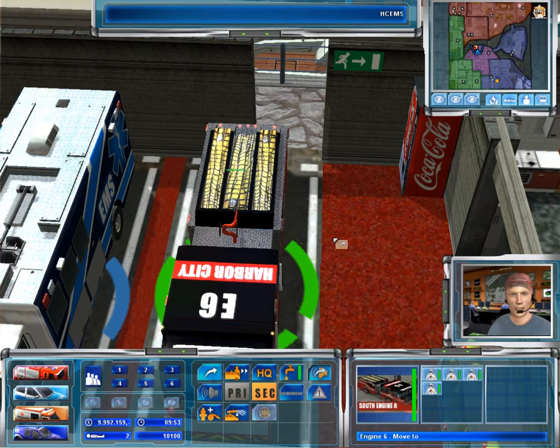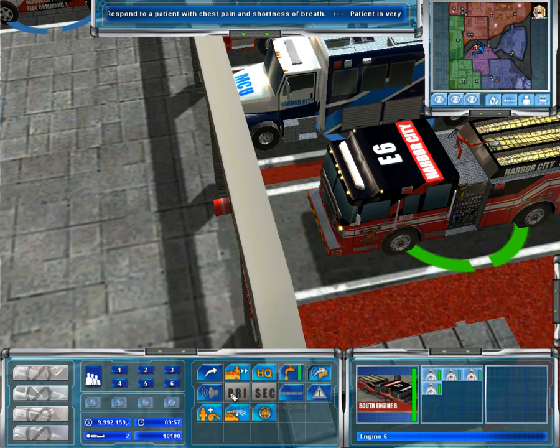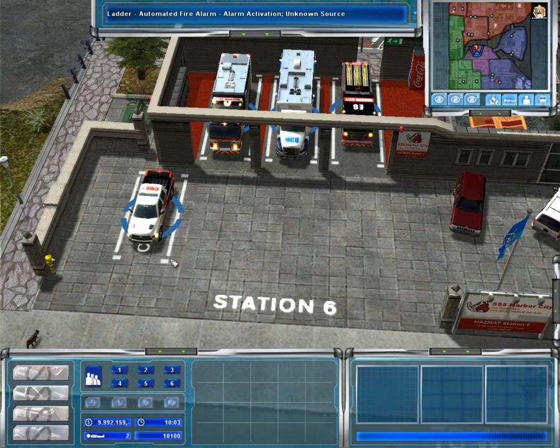Medical emergency — someone has suffered a severe heart attack. Treat and take the victim away. Back 4 clear. Responding. Station 4, you might need an engine — I'm not sure about access. Clear. Engine 4 will be responding. Station 3 is responding to the alarm sounding.